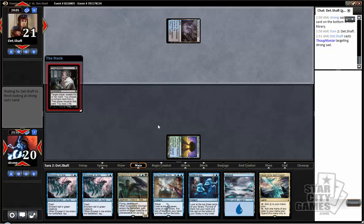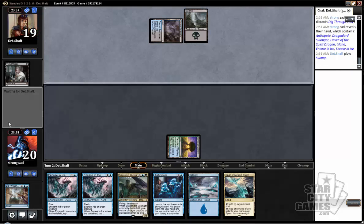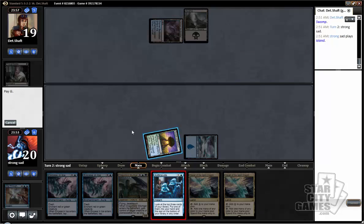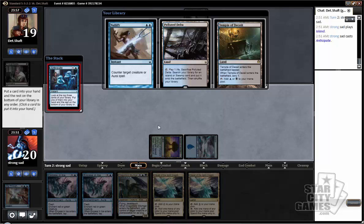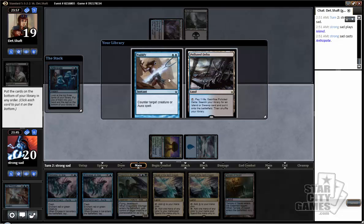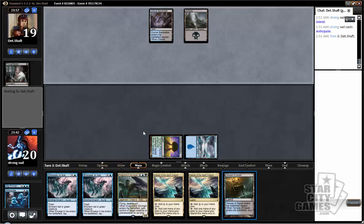Thoughtseize here — not really sure what he's going to take. I assume Dig Through Time, but the weird thing about this deck is that it doesn't cast Dig Through Time very easily. We're going to main phase this Anticipate; we just want to make sure we resolve it. Nullify could be good for later in the game, but I just want to hit land drops, so we're going to take this Scryland and try to find some action with that.